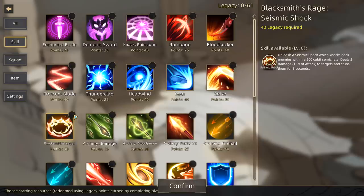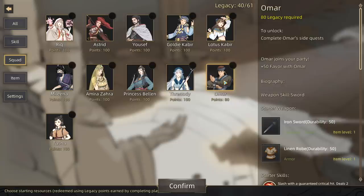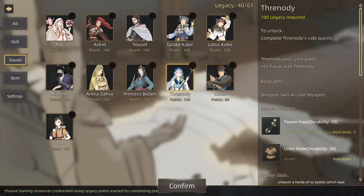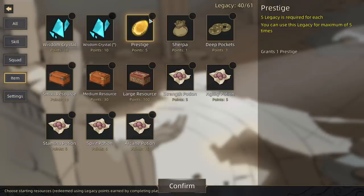I'm going to go with Blacksmith's Rage — that sounds pretty cool, it's an AoE. As far as our squad goes, if we had a few more points we could pick up some extra people to follow us around, but it looks like we have to find these guys and unlock them in the world by doing their personal quests in order to add them to our starting legacy.